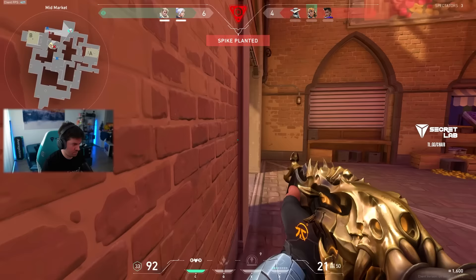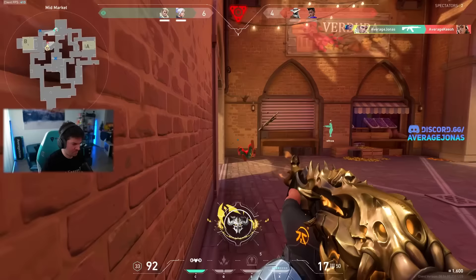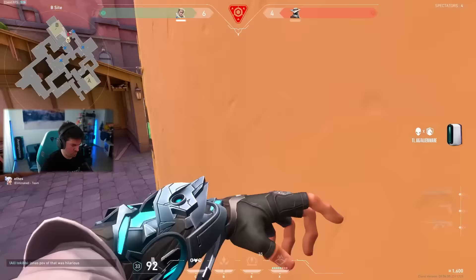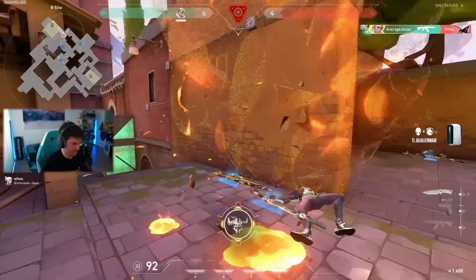Spike planted. Defeated — one enemy remaining. Where are you gonna spawn on me? Last player — 136 — what is it? Take flight. Oh my god, average room 4K!